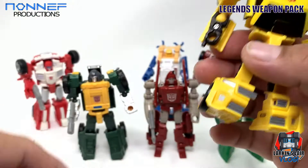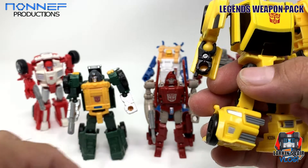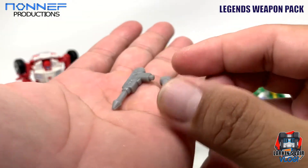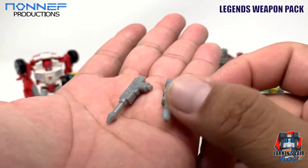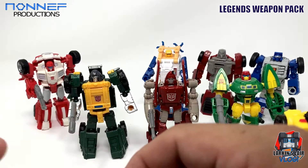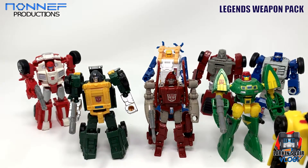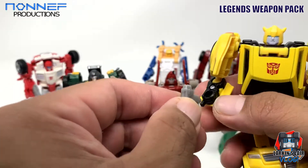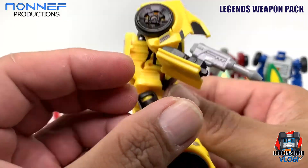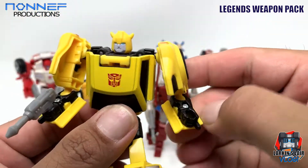Bumblebee. I think it's one of these two guns that kind of looks like the one in the G1 cartoon that he has in the first episode. I'm going to give him this one. Bumblebee is ready for war with the Decepticons.